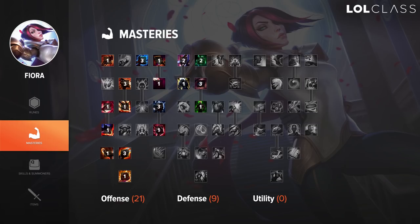For masteries on Fiora, I like to go 21-9. In the offensive tree, make sure to get the crit mastery that increases attack speed, because Fiora's second E always crits, so you'll get the attack speed bonus from that mastery point.